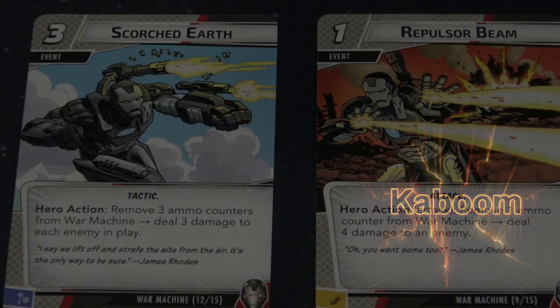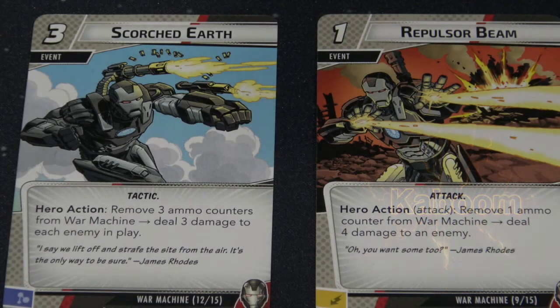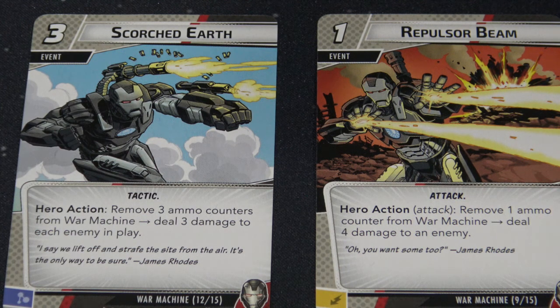Scorched Earth is by far one of the most effective area-of-effect style attacks in the entire game. It burns through three ammo counters and costs three resources to play, but it deals three damage to each enemy in play. In a multiplayer game this is absolutely ridiculous — three points of damage to everything on the table changes the game drastically, even in difficult scenarios where you're just overwhelmed and swarmed by minions and enemies. So be on the lookout to play Scorched Earth, especially in multiplayer.